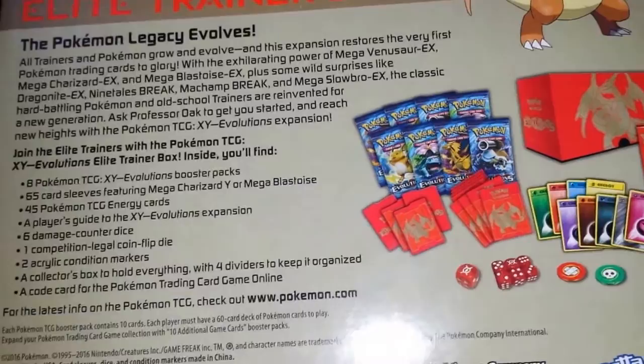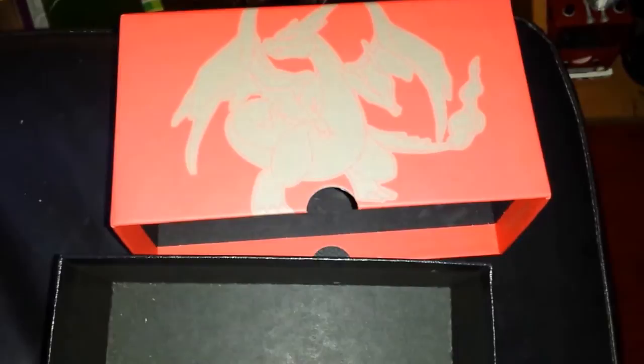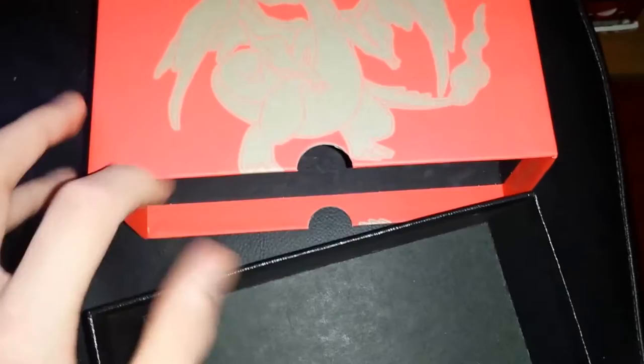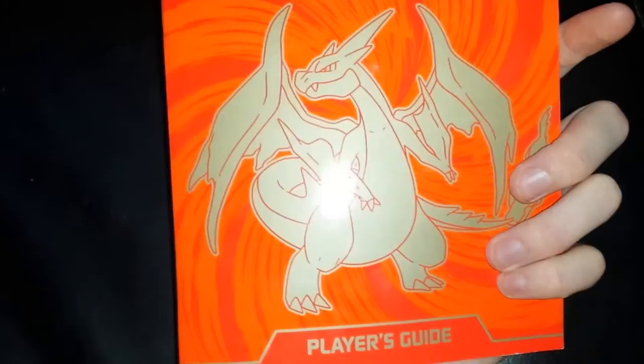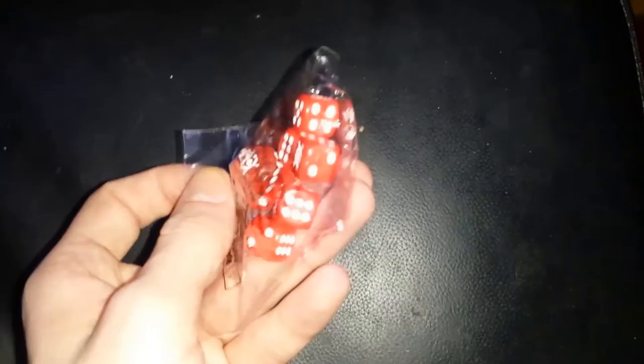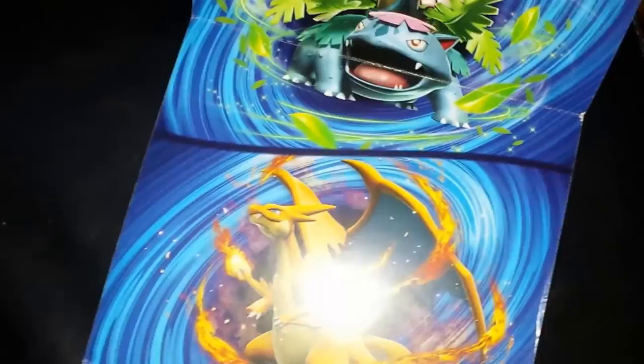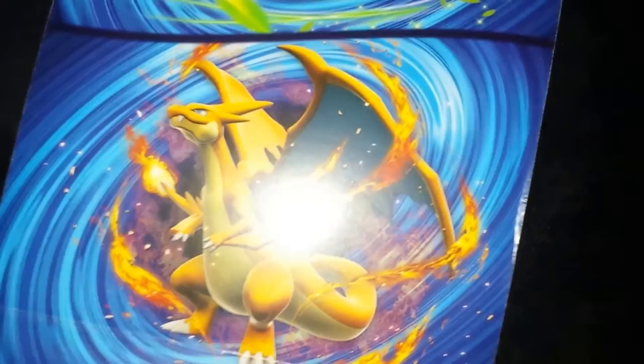I'm going to share the online codes — first comes first served, including the code for the box itself. Before we get into the card openings, I'll show you what's actually inside: the box itself for storing my cards, the player's guide, the card sleeves for special cards, the dividers, energy cards, some dice, and some counters.